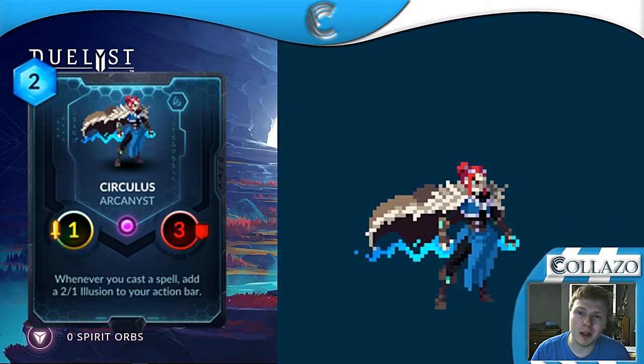Hey boys, what's going on? It's your boy Colazo here. Today is day 4 of Ancient Bond Spoilers, and today we had some pretty cool cards. There were two of them released and both of them are Arcanists. Before we start, let me apologize that it's dark in my room — my lighting sucks, we all know that.